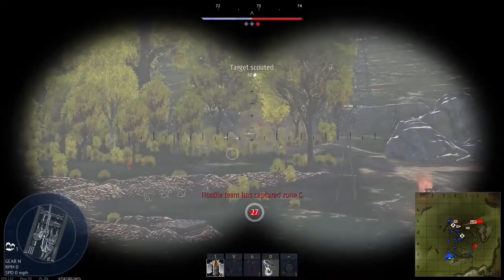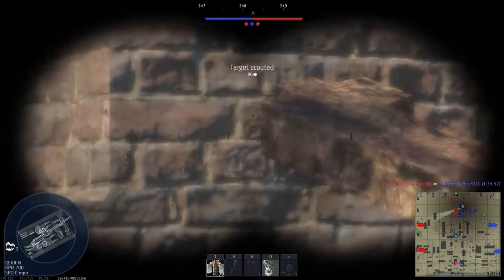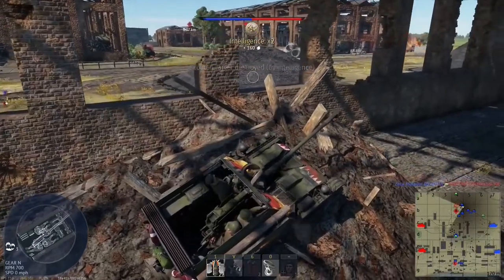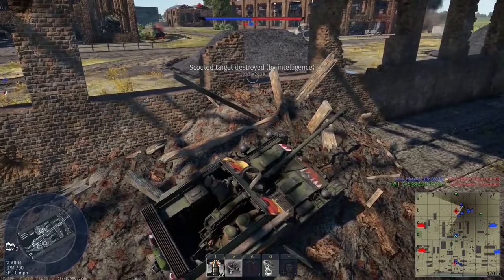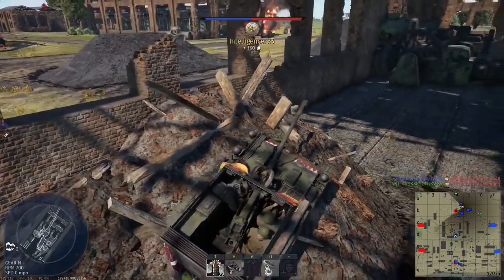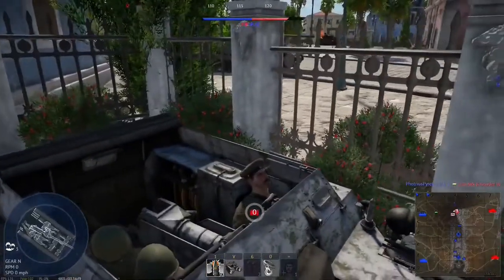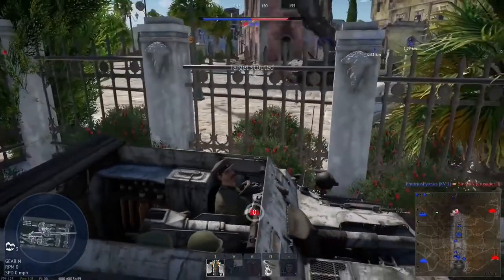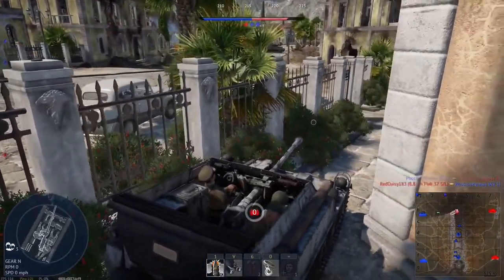Any map is a scout map. Seriously, where there's a will there's a way. Berlin, for example, is a great map for racking up intelligence awards. One of my favorite plays is to rush to capture point on Abandoned Factory, score three quick intelligence awards through a window, and spawn a PE-8. It's a very reliable play. Here's another freebie: snow camo, flower beds, Campania — that's all I'm going to say. Get creative, think outside the box.